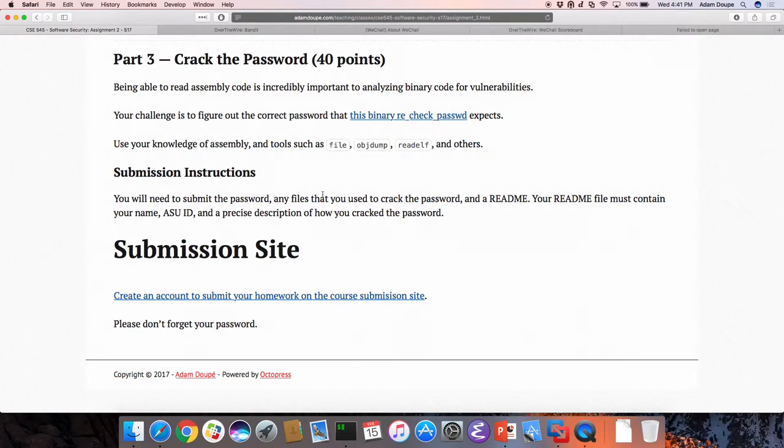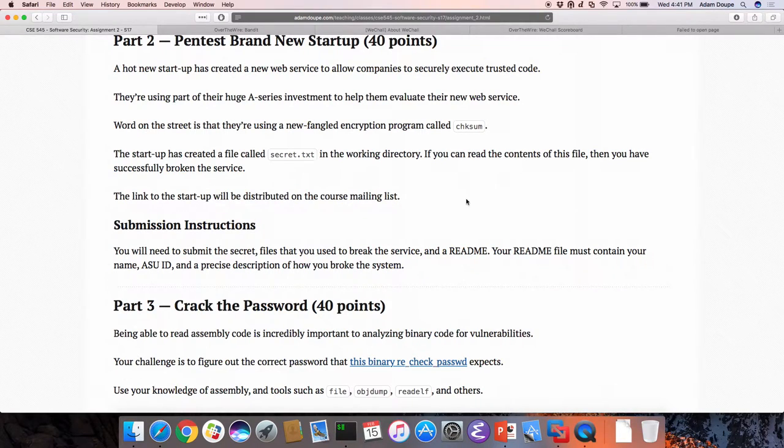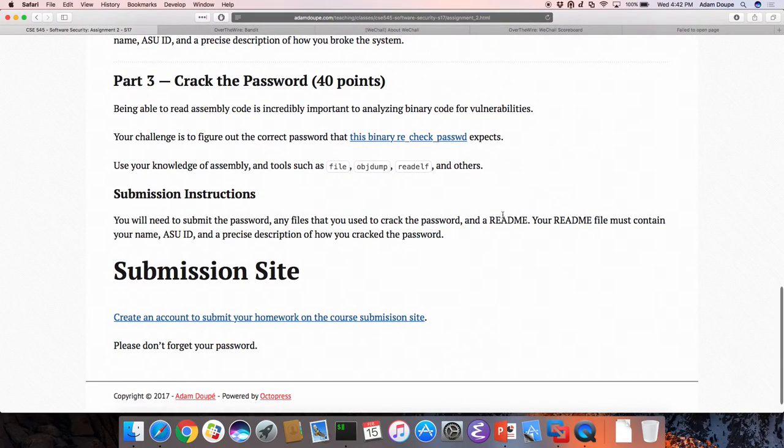You need to submit the password plus any files you used to crack it. Similarly for part two, submit everything you used. These are more about breaking things rather than programming. For verification, there's an automatic test case — the binary will tell you that you were correct. I think it's unlimited attempts but capped around 100, so don't try to guess by brute-forcing the binary. The three parts are pretty orthogonal — they shouldn't depend on each other. If you get stuck on one, go to another. I'd also start looking at them now because that will help you.